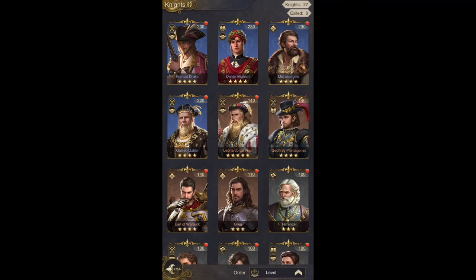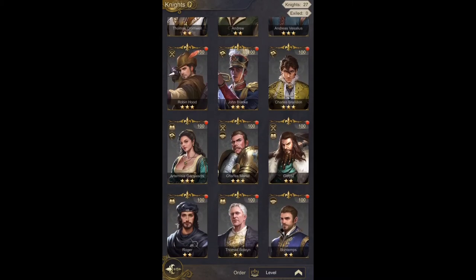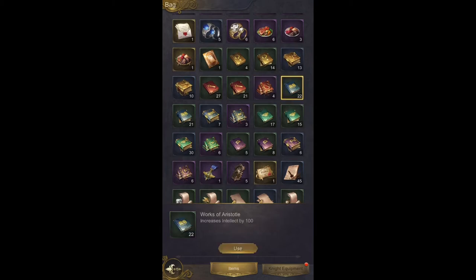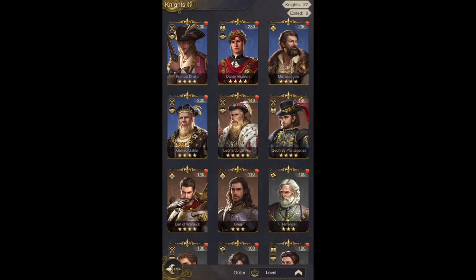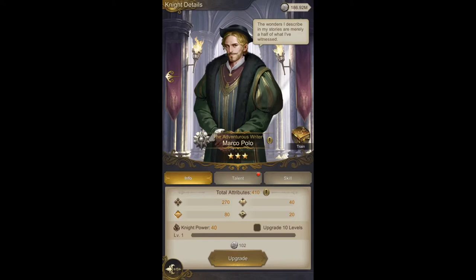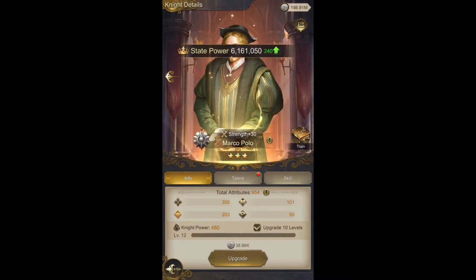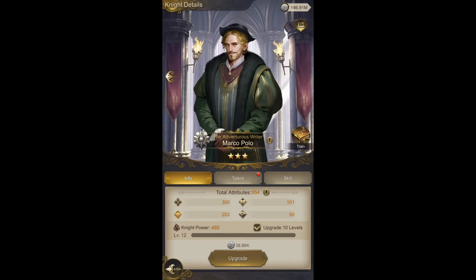Each character has one or two talents, and each of those talents comes with a corresponding book — strength, intellect, leadership, or charisma. These books are random when you give them to a knight, and it just randomly gives an attribute boost. The problem is, the strength of the attributes doesn't go up much — even doing ten at a time is still not enough to make a big difference in the game.